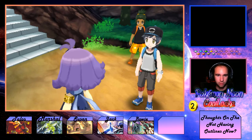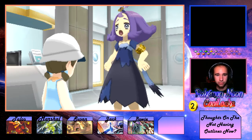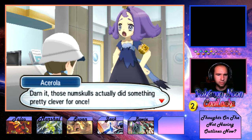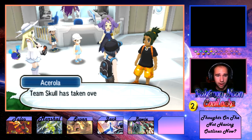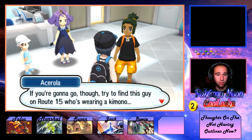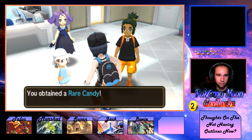'Battles you can't afford to lose aren't any fun.' The NPC says Team Skull did something pretty clever — if we want to get the Pokemon back, Gavin has to go to Poetown alone with no backup. Team Skull has taken over Poetown, it's basically their private playground now. If you're going to go, try to find a guy on Route 15 wearing a kimono — he might be able to help you get to Poetown. 'Just get my youngest back for me.'